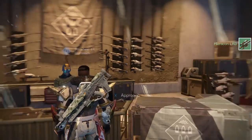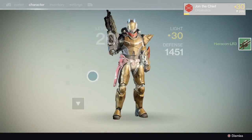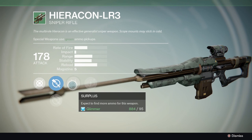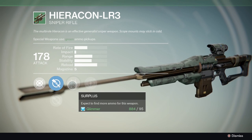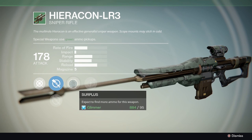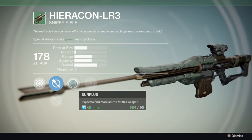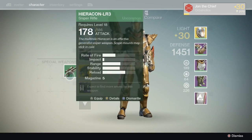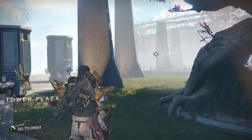The reason why is because they have a chance at getting this perk called Surplus. It's only the perk called Surplus — there's another one that does the same thing but has a different name, but that won't do what you need. It needs to say Surplus on it. It says 'expect to find more ammo for this weapon' — that is a lie. You're not finding more ammo for that Sniper; you're actually getting more ammo out of every heavy drop you pick up.